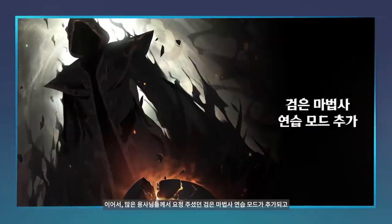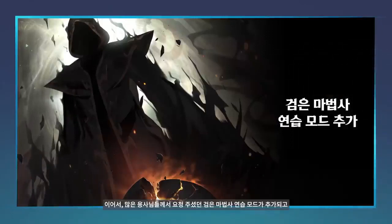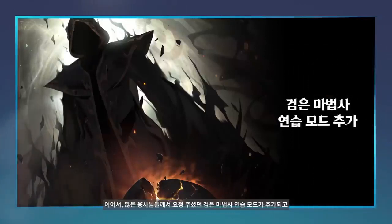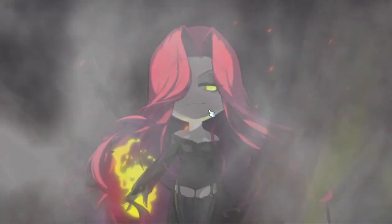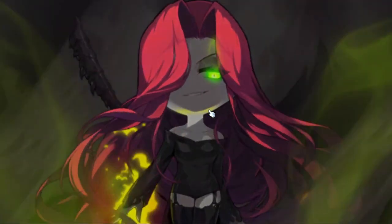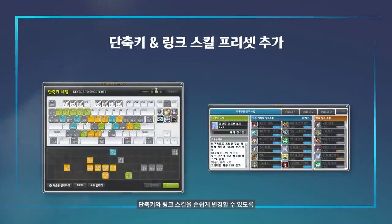Black Mage practice mode will now be added, so we don't have to waste 50 sparks every time we enter Black Mage. The newer players will never understand how hard we had it to liberate back in the good old days when we had to spend 10 bill on sparks. Versus Hello Labyrinth will also be removed, and fifth job advancements will be simplified for even faster job advancements. Link skills and keybind presets have also been added.